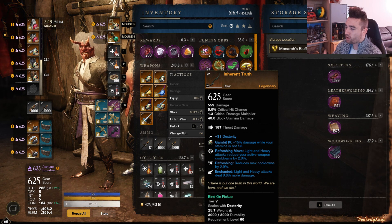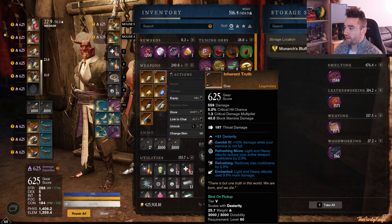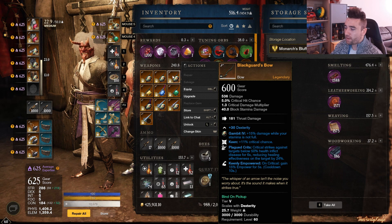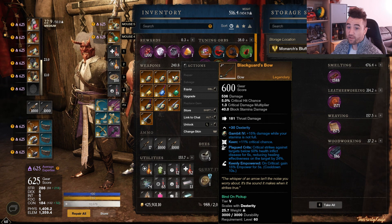The stationary target is going to allow you to cast a lot more spells and just deal more damage overall, because you can constantly pump out your abilities. Moving on, we have the Blackguard's Bow — Keen, Plague Crits, Keenly Empowered. Some people prefer using this bow for wars due to the Plague Crits, but it's a good bow. It drops in the Tempest dungeon from Usret — that's the bruiser behind the locked door, same guy that drops the Blackguard's Hammer, I believe.